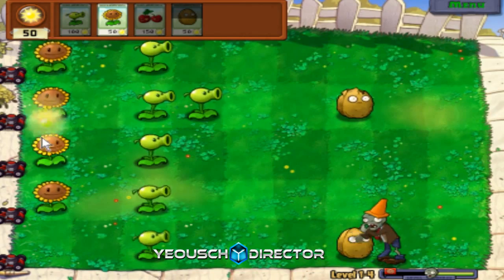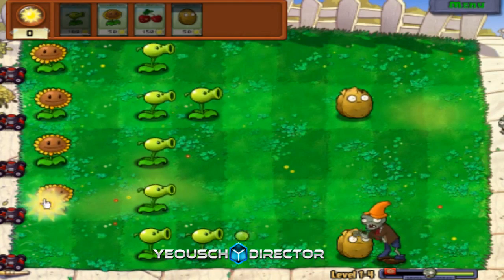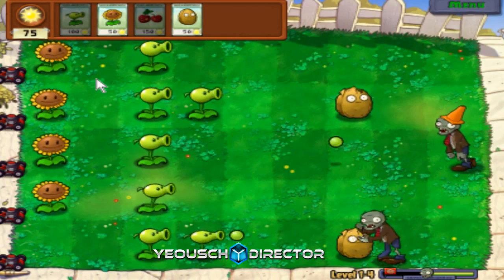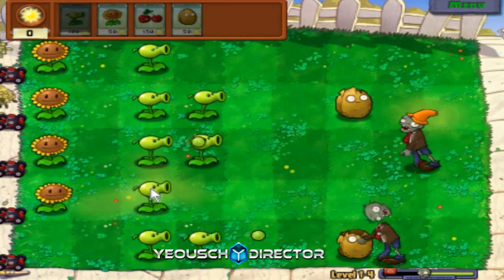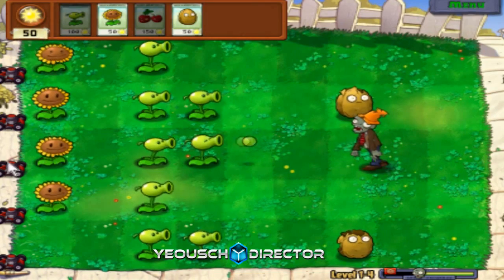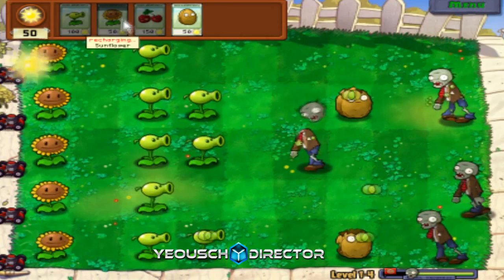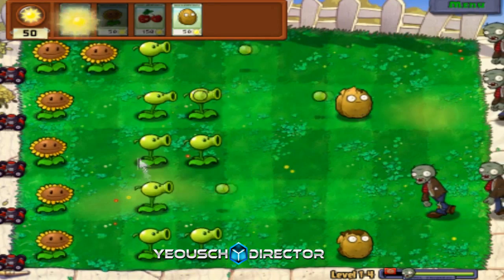This single Peashooter and Walnut should be able to take care of him, but I don't want the Walnut to be eaten. He actually took a good chunk out of him. Once the lawnmower's gone it doesn't respawn, so you want to try and keep that at all costs. Once another zombie gets there and the lawnmower's not there, it's pretty much game over and you have to restart the whole level.